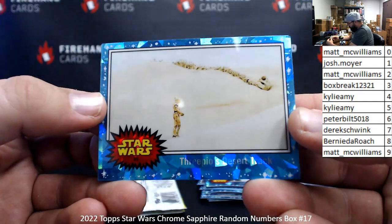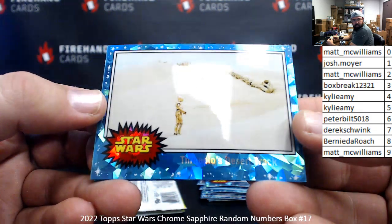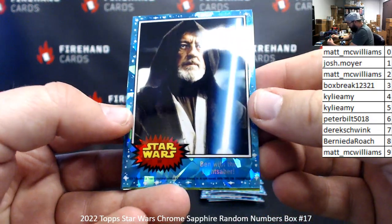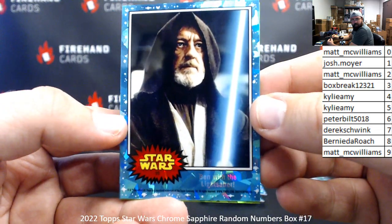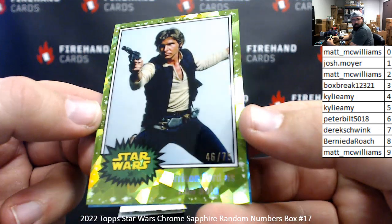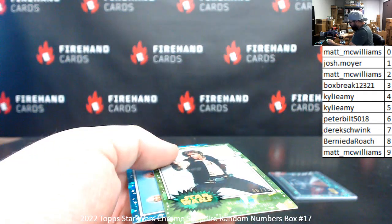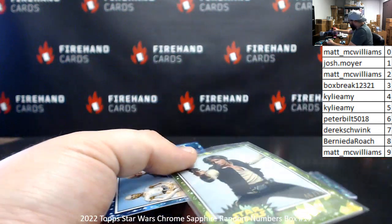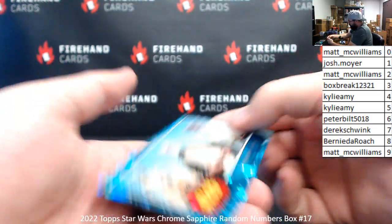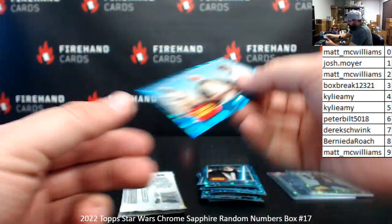Card number 69, C-3PO Desert Track — spot number nine, Matt McWilliams. Card number 99, Ben with the Lightsaber — Matt McWilliams, spot number nine. We got a green parallel here — Harrison Ford is Han Solo. The serial number on this one is 46 of 75 — spot number six, Peter Bilt. That's a lime green refractor. Card number 119, C-3PO, Ben and Luke — spot nine, Matt McWilliams.